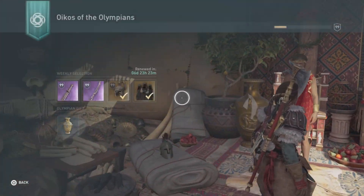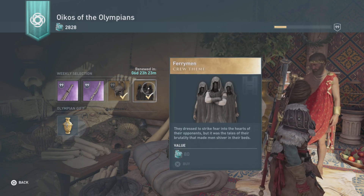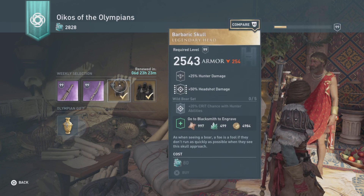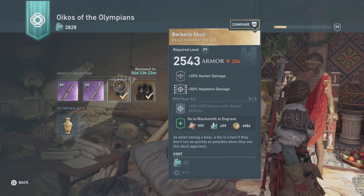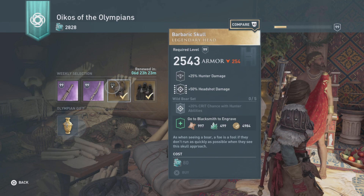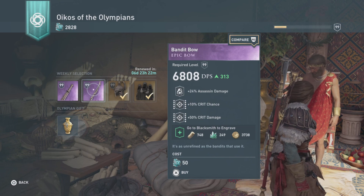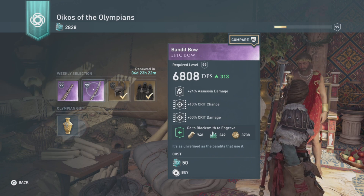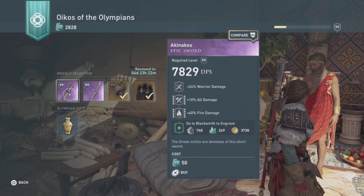He's only had ship parts forever, and yeah, he's continuing that. So the Ferryman is 80 ore, that's a crew item. The Barbaric Skull has 25 hunter damage, 50 headshot damage, and 20 crit chance with hunter abilities if you have the whole wild boar set — also 80 ore. The Bandit Bow has 25 assassin damage, 10 crit chance, 50 crit damage for 50 ore, and that's actually a pretty decent bow if you're doing an assassin build.